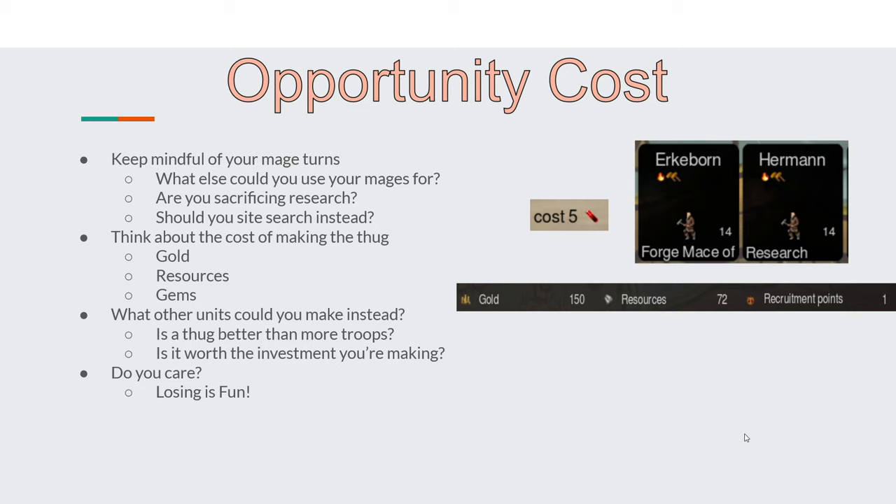The first point is the opportunity cost — probably the most important thing to consider when making your thug. You want to keep your thugs low cost, as it keeps them an effective tool in your arsenal. To use a thug requires turns to recruit or summon it, mage turns and gems to outfit it, costing even more gems if you trade for items in a multiplayer game, and gold to pay for any additional units going along with them. When outfitting your thug, keep in mind what else your mages could be doing. Are you sacrificing research? Should you be site searching or following your armies instead? If you have more crucial things to spend your mage or fort recruitment turns on, then maybe this thug isn't the bee's knees you think it is.